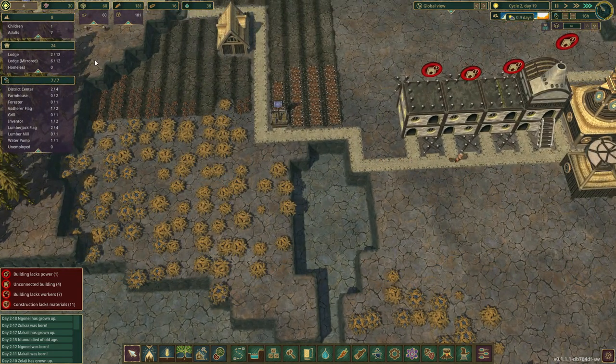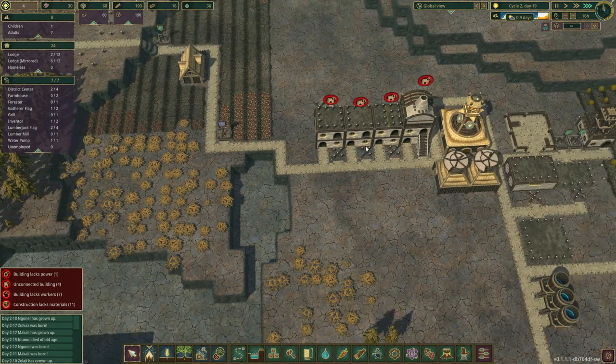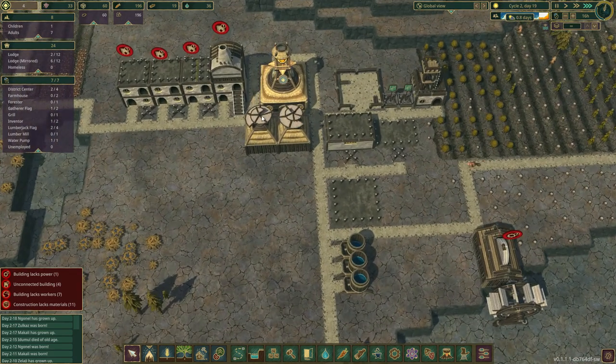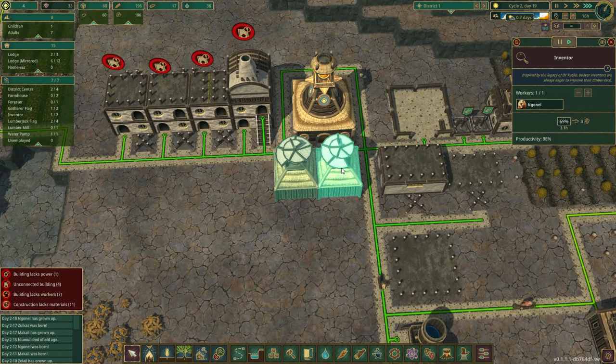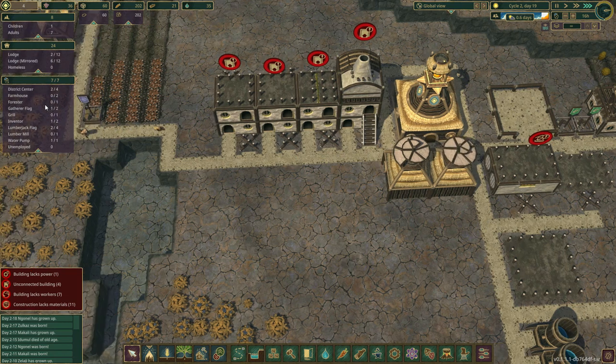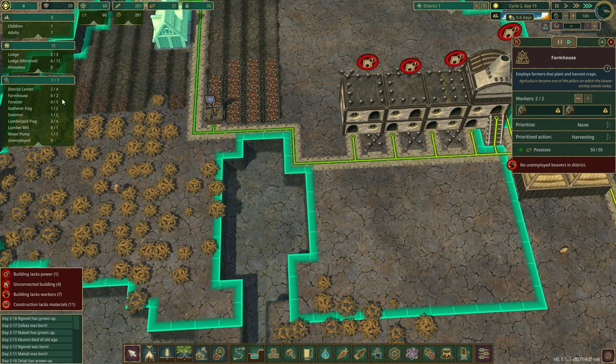Once you start getting higher populations, stuff starts getting a lot more crazier — you're just constantly going from one side to the next, to the back. Low population it's a little slow, gives you time. We need two for the district, two for farm — we don't have anybody in the farmhouse. One for the tree forest, one gatherer, one inventor, two lumberjacks, one lumber mill. And that would be it.